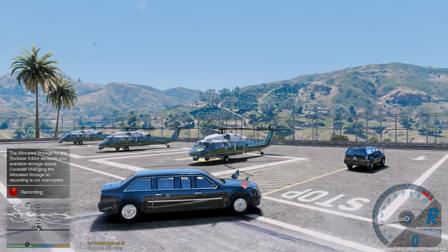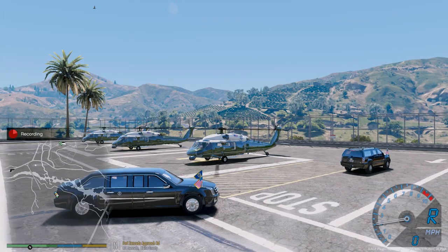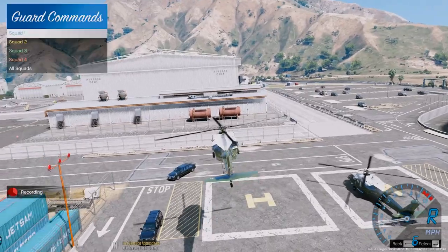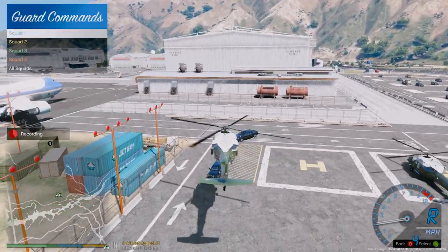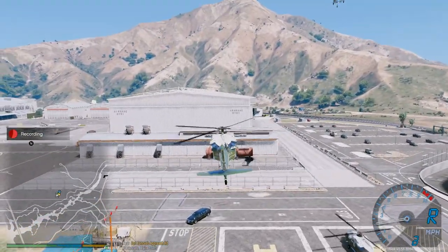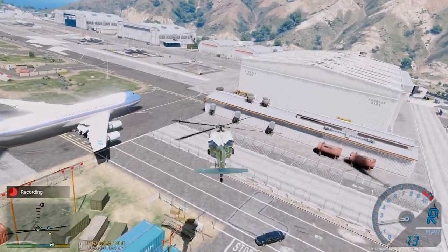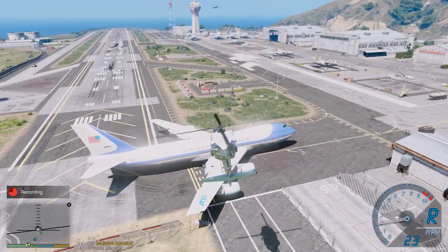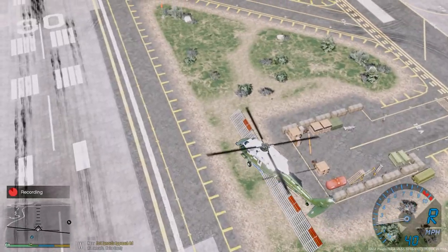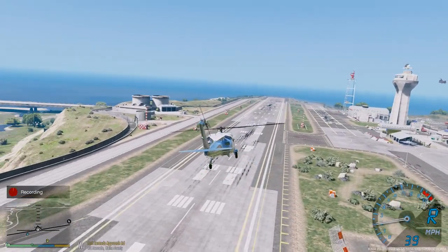Alright guys, so we are all loaded aboard Marine One. I'm going to tell all of the other units to go ahead and take off — I'll take off first actually. Let's go ahead and take off here. Marine One is up. I'm going to tell the other units to get up with me as well. Number three is up, and let's get number two up now. Alright, we're all up. Let's go ahead and make our departure. I'm going to fly directly over Air Force One here. Here we go guys, so we're going to head to Washington D.C. now. Got President on board, all other units are flying behind us. Direct to Washington D.C., guys.